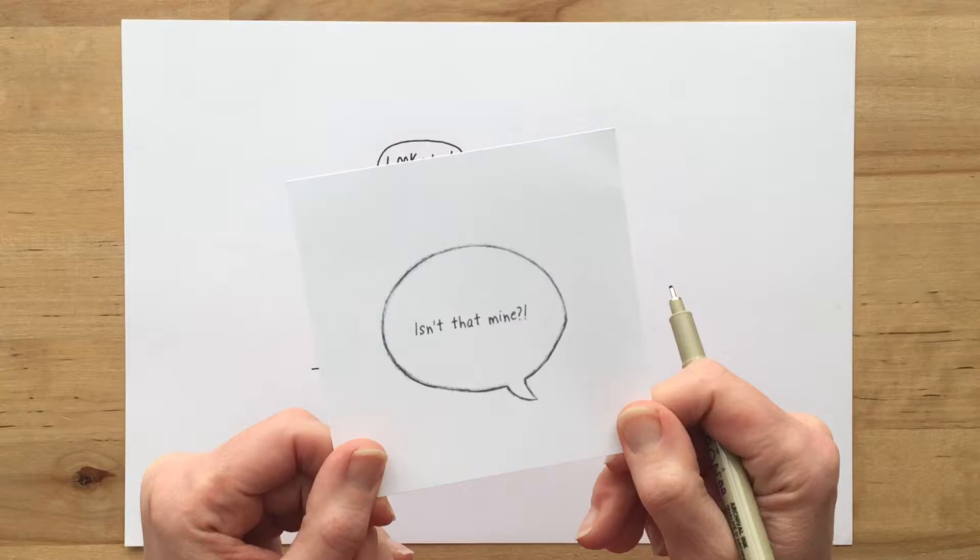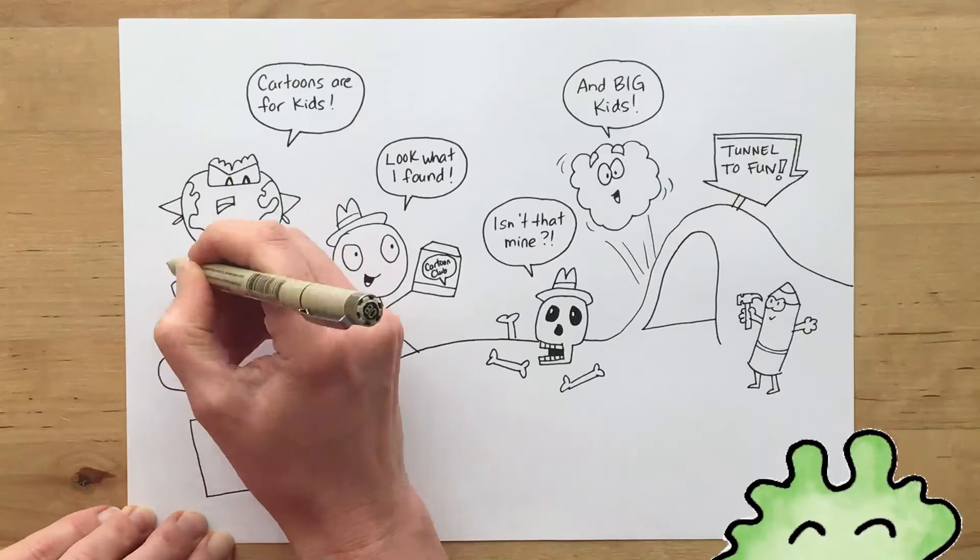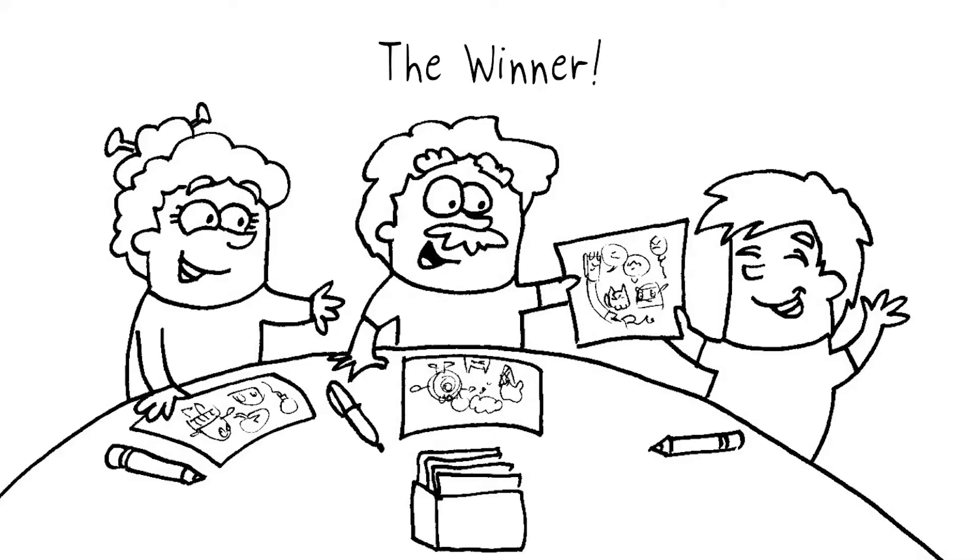Then you just keep adding to your picture. Grab another idea card and repeat the same steps with every round. The more you draw, the funnier your picture becomes. By the end, you'll have a picture filled with characters, captions and crazy objects telling your very own story on the topic.